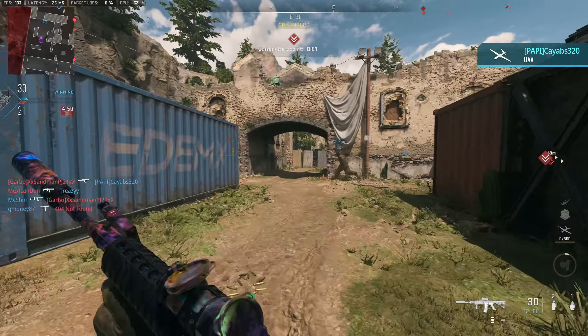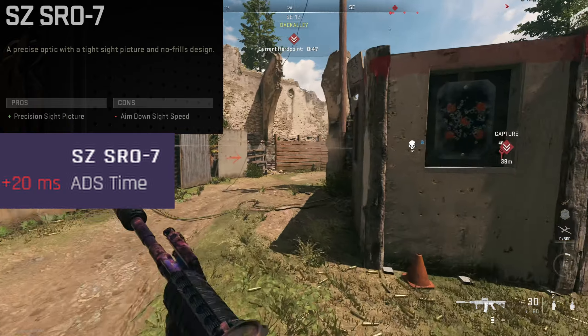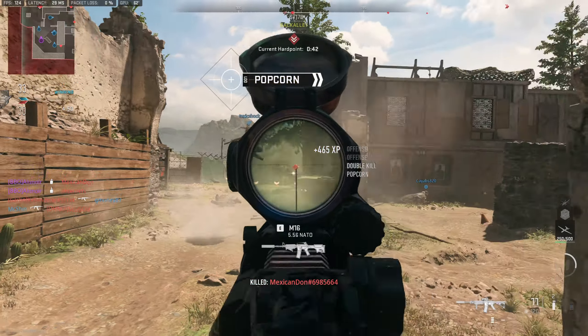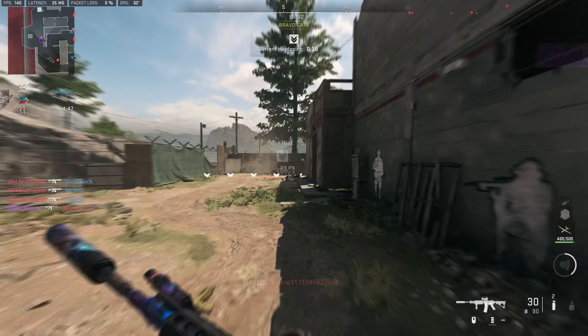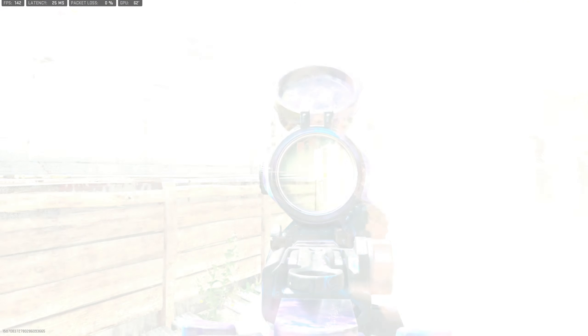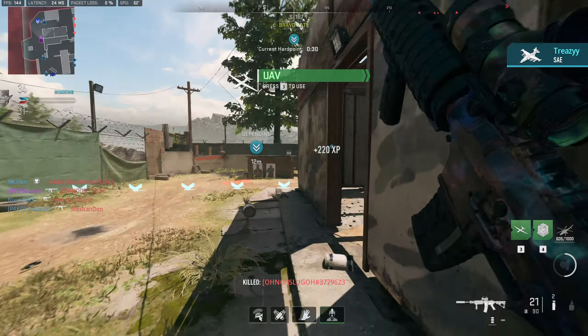We'll start off with the first one, which is the optic — the SZ-SRO7. It is basically a classic aim point. It lowers your aim down sight speed by 20 milliseconds, but you can tune the weapon to increase the aim down sight speed or make it worse in exchange for flinch resistance. In the video I do have it tuned for faster aim down sight speed, so it's not really hurting me all that much.